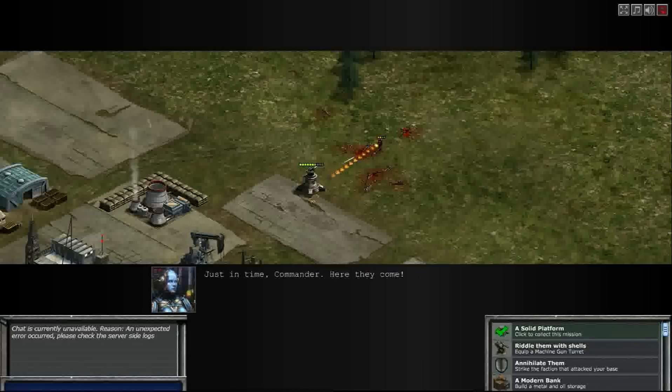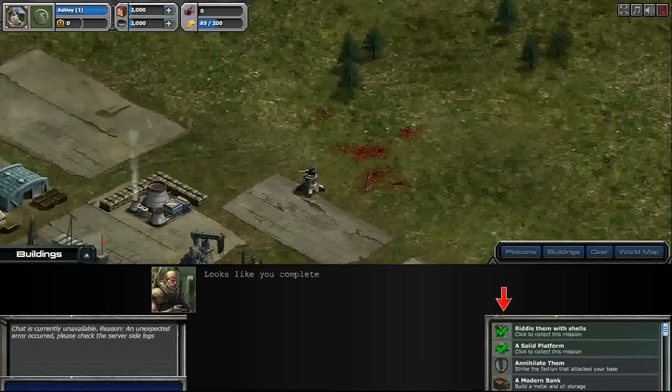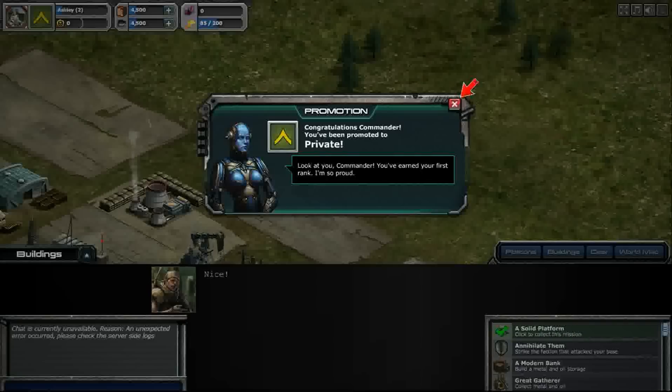As you can see, little ground troops are not very effective against even a level one platform. You need the bigger guns for that, or higher level troops — you level them up when you have enough of them. Since the repair time takes less than five minutes, everything under five minutes is free to repair as far as time goes — it doesn't cost coin, but it does cost resources normally. We completed a mission — it's got a check mark, and we get resources for completion. You get different prizes for different missions. Look at you commander, you've earned your first rank!